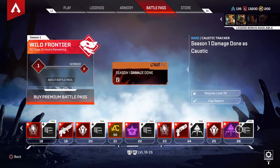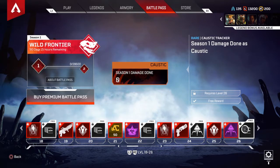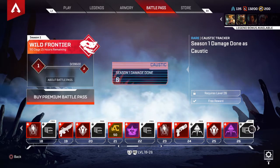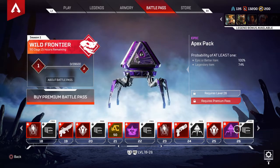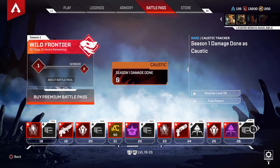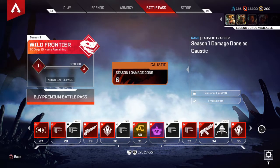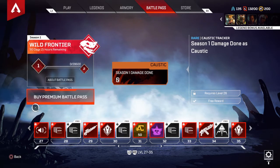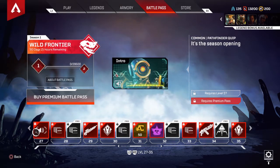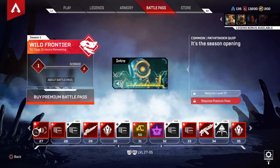Season 1 damage done by Caustic tracker — you get different badges for the season as you progress. Tier 27 gives Apex Coins. It's fun opening all this stuff in the season pass.